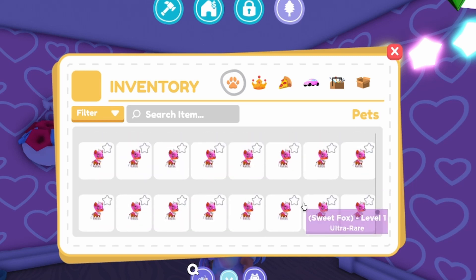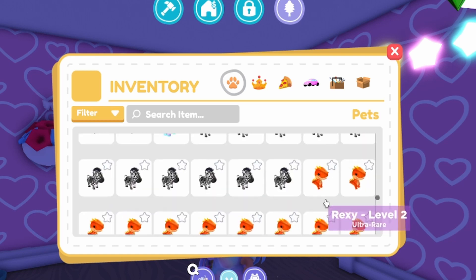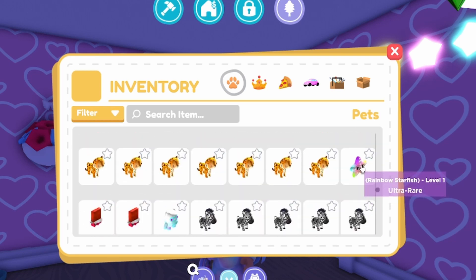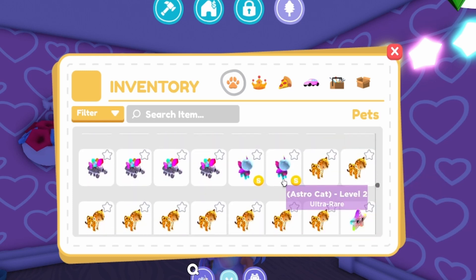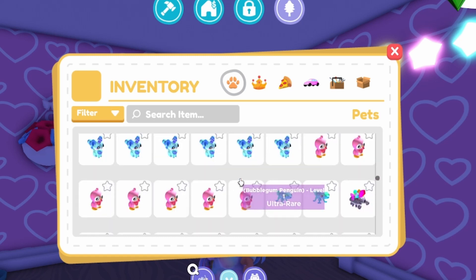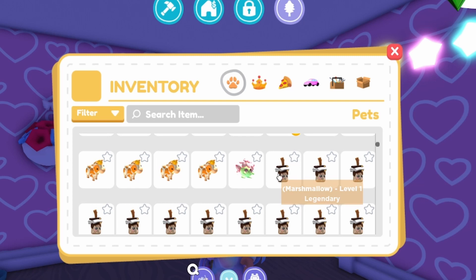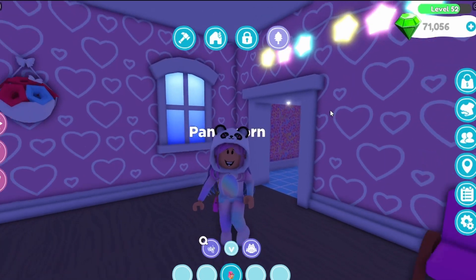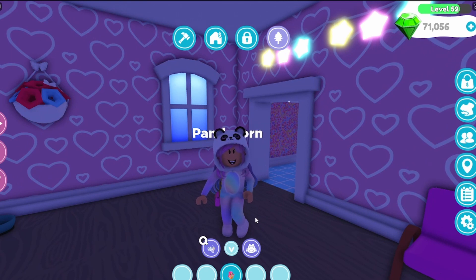Now it's time for ultra rares! A bunch of sweet foxes, a lot of penguins, T-rexes, zebras, a yeti, coco bar, rainbow starfish - I love that one - leopard, astro cat, crystal crab, iguana, bubblegum penguin, blue bear, panda which is also really cool, and then some more zebras, T-rexes and penguins.